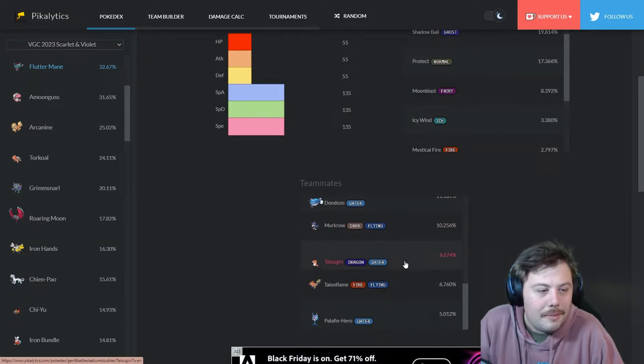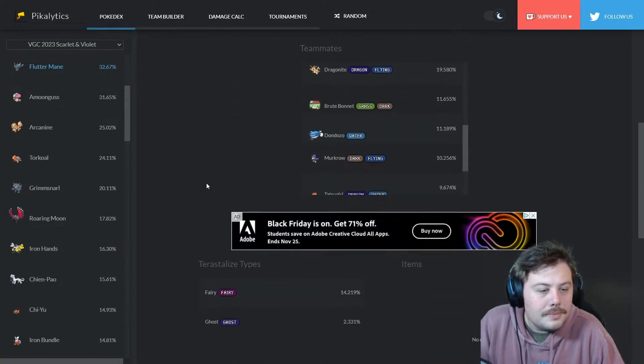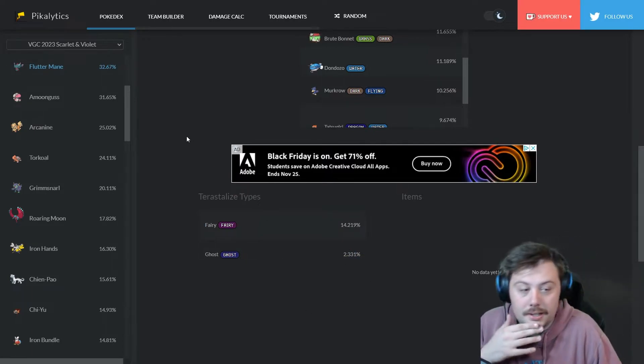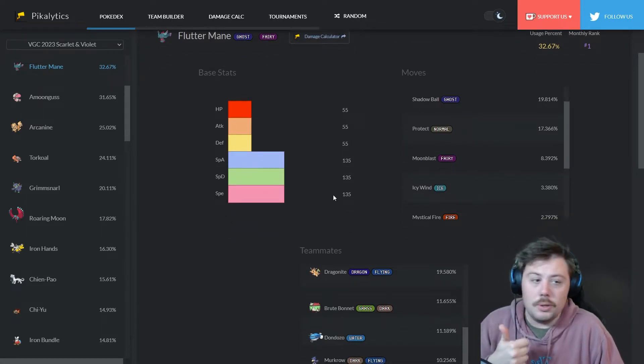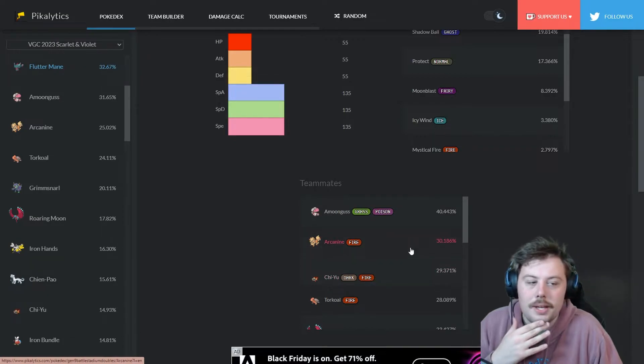Roaring Moon is also a great partner for Flutter Mane, along with Tatsugiri and Dondozo. Looking at the tera types we're seeing a lot of Fairy and Ghost, plus various others. These three fire types — Arcanine, Chi-Yu, and Torkoal — all suggest different team archetypes: more defensive switch-heavy teams, hyper offensive specs spam teams, and Trick Room teams.